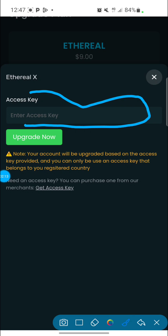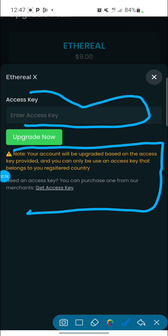You need to read what they wrote so you understand what it means. It says: 'Note — your account will be upgraded based on the access key provided.' If it is the 9k access key you provide, it will be upgraded to 9k; if it's the 14k access key, it will be upgraded to 14k. Since you are on the lesser package and upgrading to the higher one, you have to input the 14k access key.